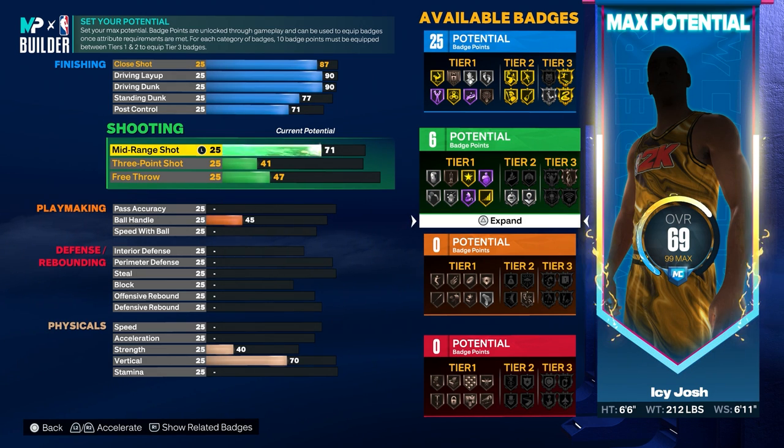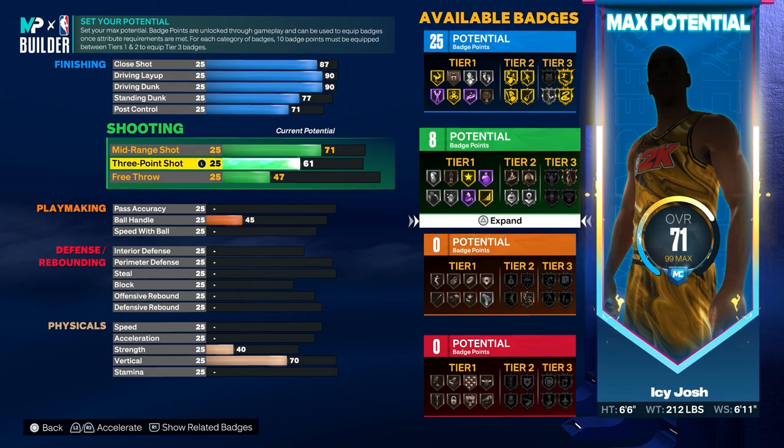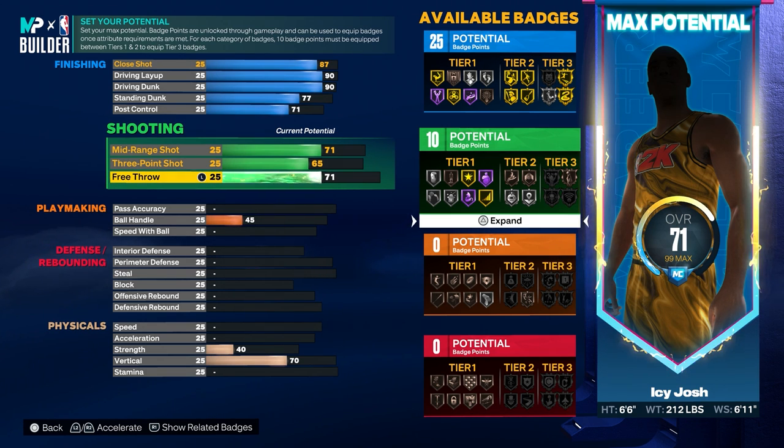Now for the shooting, you want to put the mid-range also to a 71, like the post control. Then for the three-pointer, you want to put that to a 65, and the free throw you want to put that to a 76.